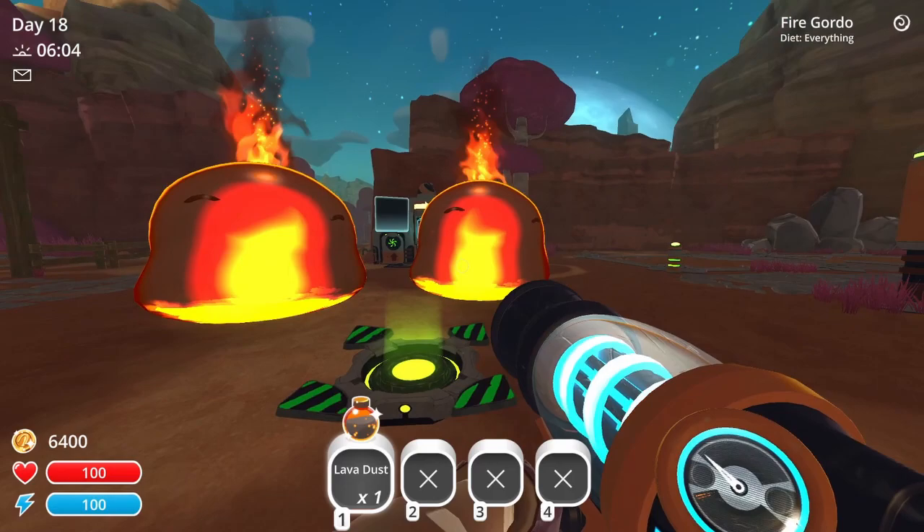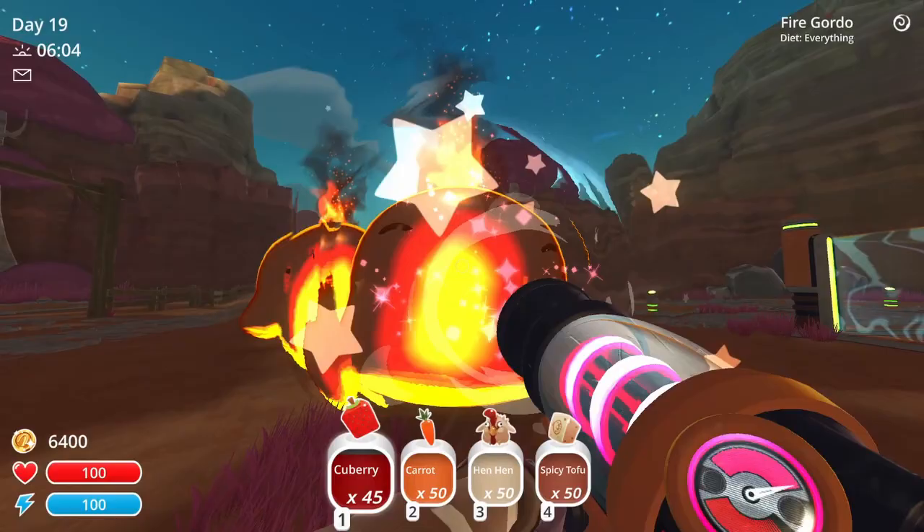The Fire Gordo is next, and can be attracted to the snare by using Lava Dust. These Gordos will eat fruit, veggies, meat, and spicy tofu.